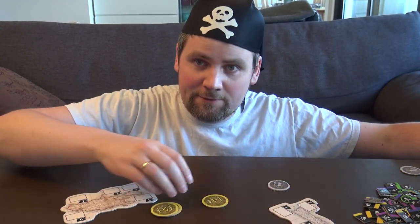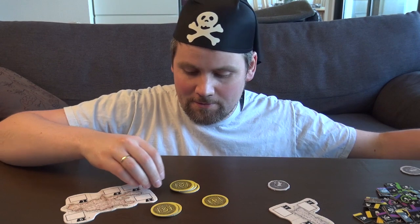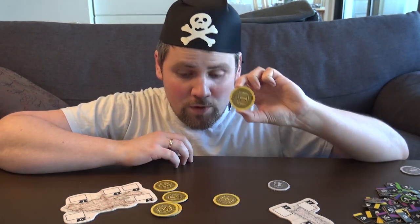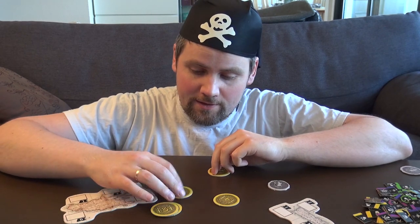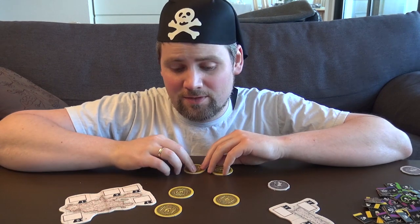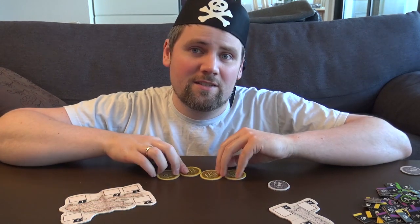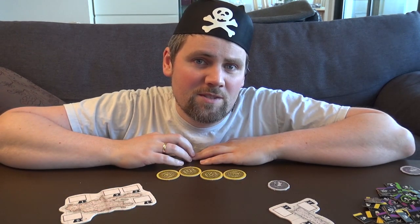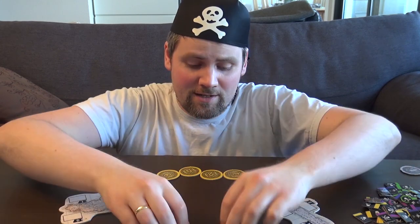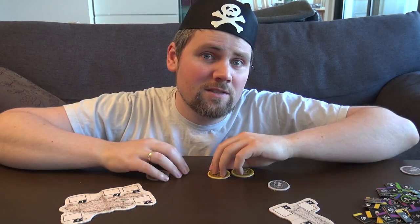Each coin has a different value from one to six. So I'm going to be fair — I'm going to take the one, and you can take the three. And I'll also take the two just to be fair, and you can take the four, and I'll take the rest. Isn't it fair? But you get three and four, and I just get one and two and five and six.